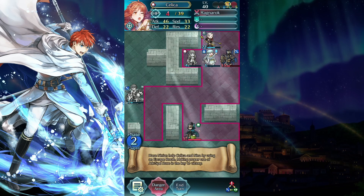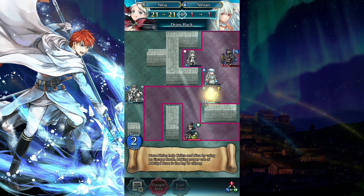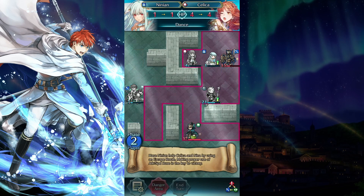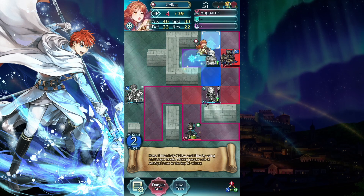Use drawback on Linian to trigger speed west lane. Dance Silica and defeat the landslide with her.